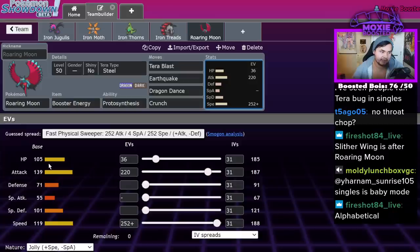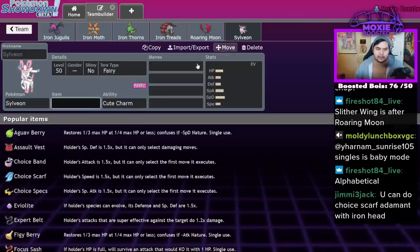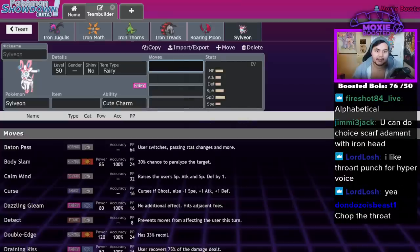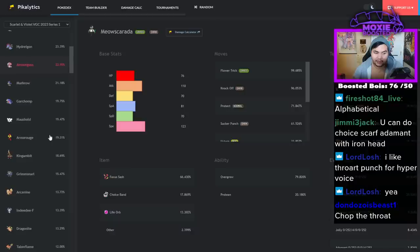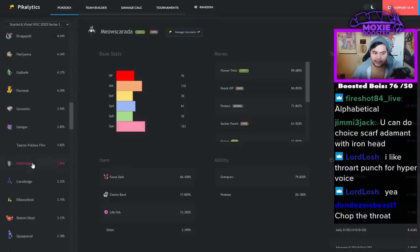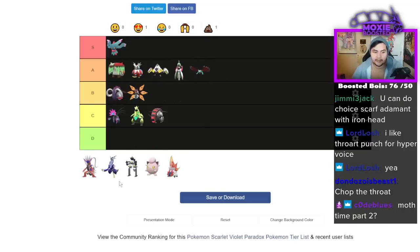This guy takes on a lot of things — really good coverage on the physical side. While Intimidate is kind of bad, not Crunch — why was I thinking Crunch? Throat Chop. The reason you want to run Throat Chop over Crunch is because it beats Sylveon — Sylveon won't be able to use Hyper Voice on you. You also beat Snarl users to support your teammates, block Parting Shot from Grimmsnarl, block Hyper Voice from Feraligatr, and you can even block Perish Song if you outspeed the user since it's a sound move. There are a lot of sound-based moves in this metagame. I'm going to throw it in A tier.